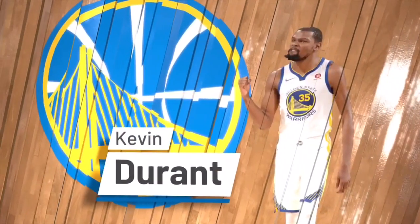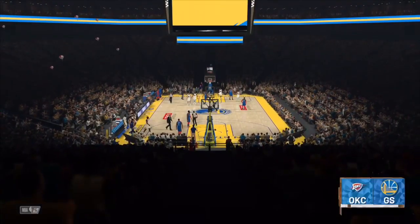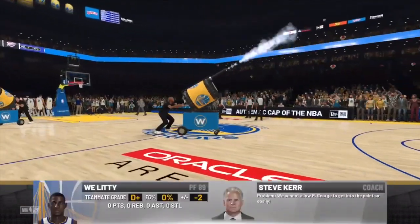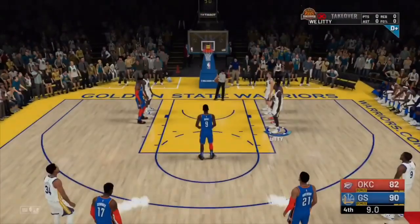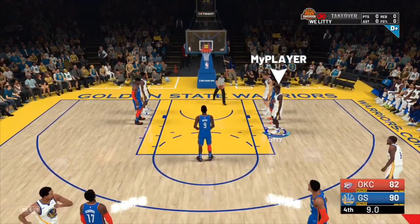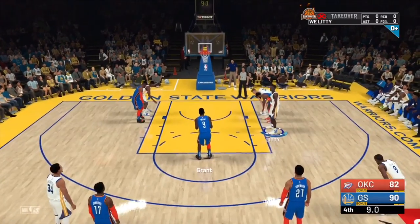Back to the video - you guys see the first quarter's over, we only got subbed in for 30 seconds. Second quarter's here, skip that, and they put us right into halftime. This is one of my favorite ways to get VC because it's so fast - you're not even playing a full minute. The fourth quarter we got nine seconds, so only 39 seconds total. We're getting free VC!